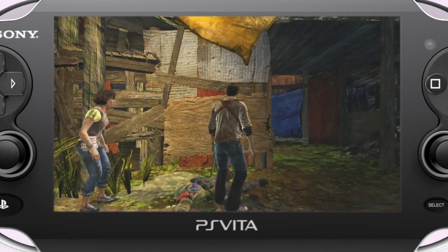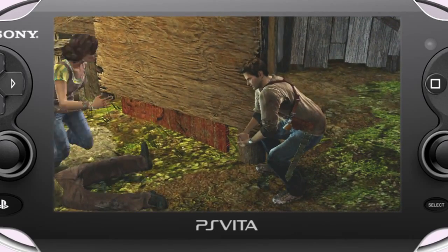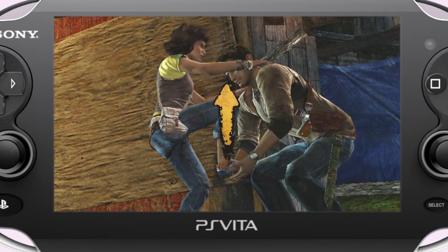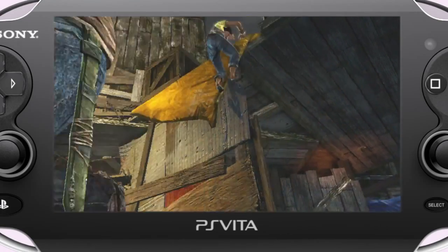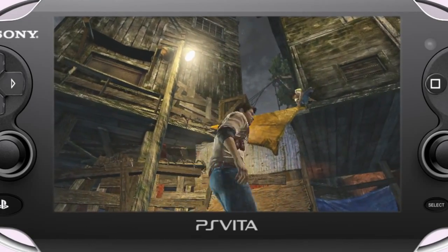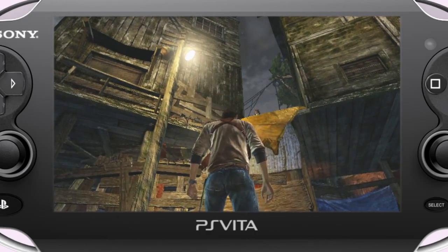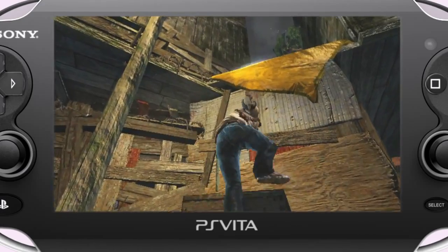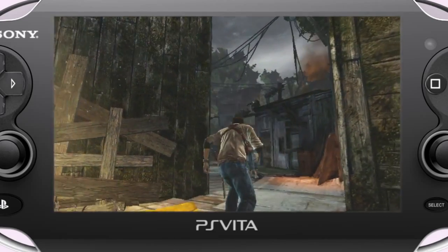Crap! I thought there was a ladder! Alright, I'll help you up. You ready? Yeah. Up you go. Wait there! I'll find a rope or something! Whoa! Look out! Kind of a heavy rope! Sorry, that's all I could find. Over the course of the game, the player will find answers to these questions right along with Nathan Drake.